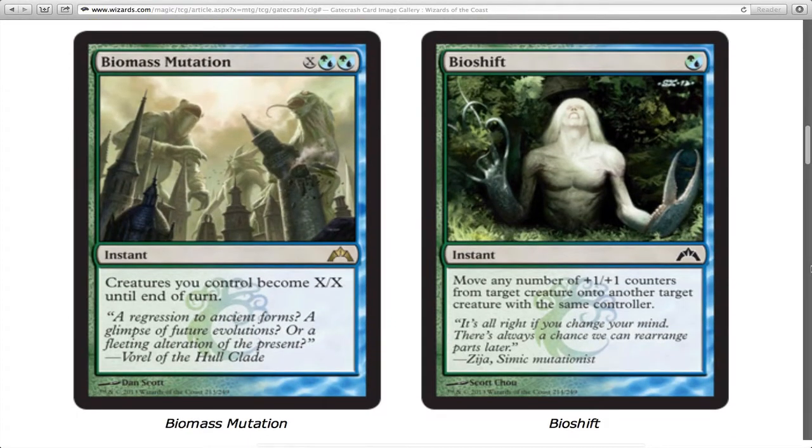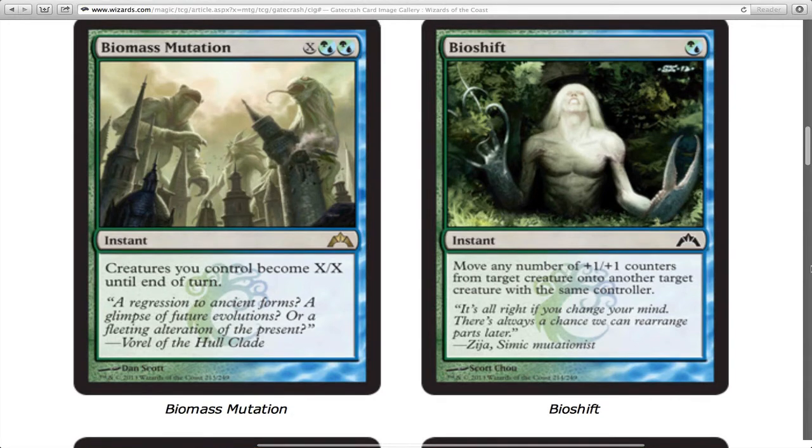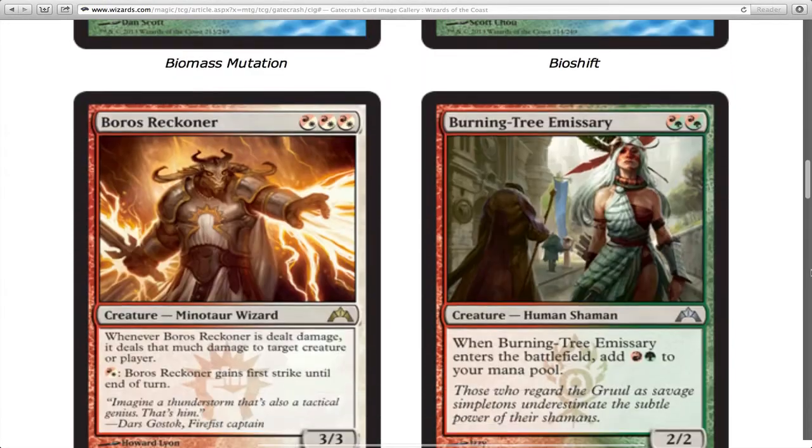Biomass Mutation makes all creatures X/X until end of turn — they keep their plus one plus one counters and all their abilities, they just become X/X. It's really cool and obviously good; it has that gold shiny symbol which denotes quality. Bio Shift lets you remove any number of plus one plus one counters from one creature and move them to another creature with the same controller, which really validates the whole Simic mechanic.